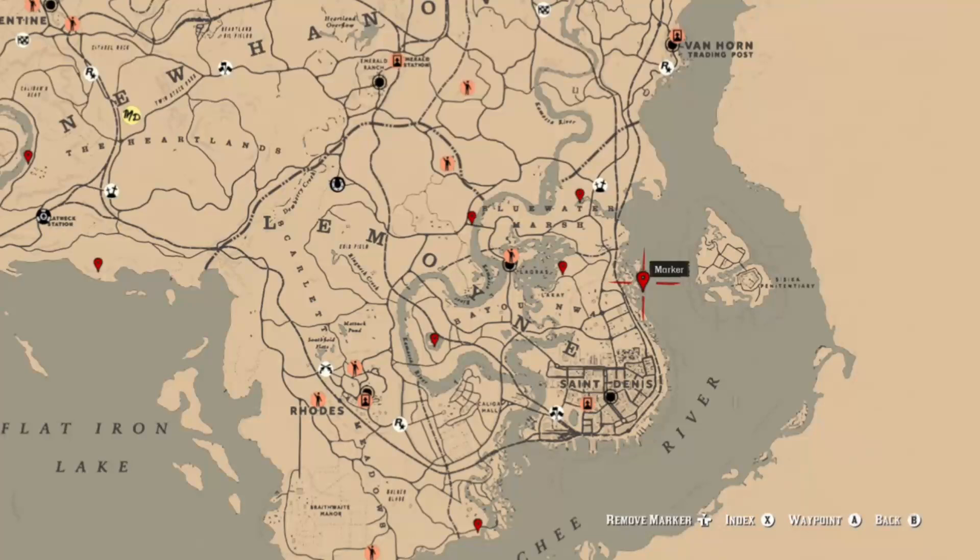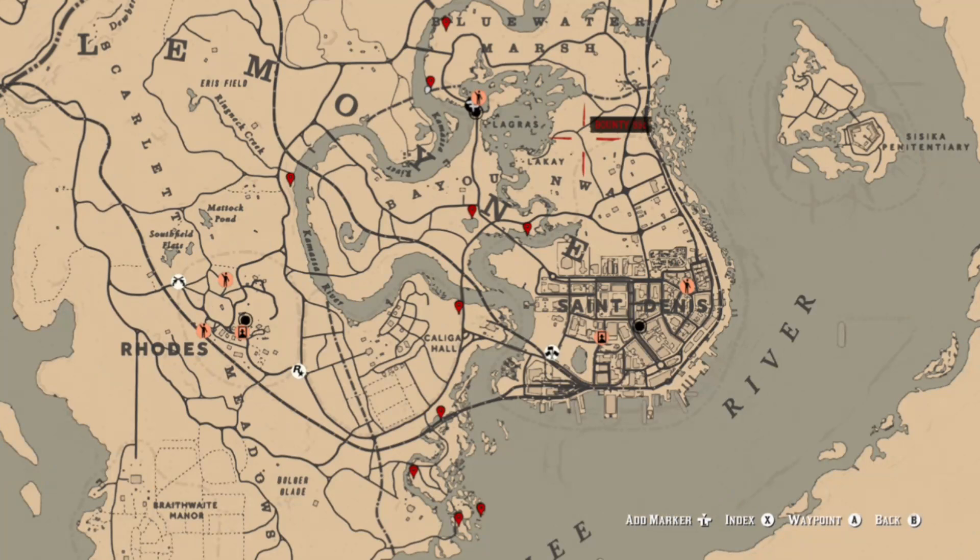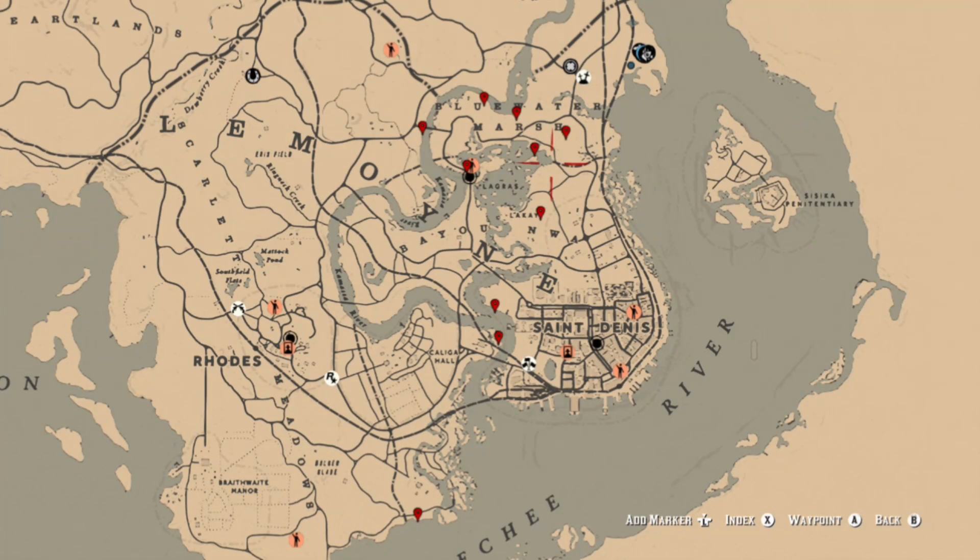Next we're going to talk about wildflowers. These next three maps have a total of 30 locations for cardinal flowers. What you're going to do is on each map find one location — if you find a cardinal flower there, search the remaining locations on that map. Same thing with the other maps: test one location, and if you find a flower you're going to find the rest of them on that map. You will not find all 30 — you will only find 10 per day. So just go ahead and test one location; if you find it, search the remaining ones on that map. Appreciate you watching, see you next time.